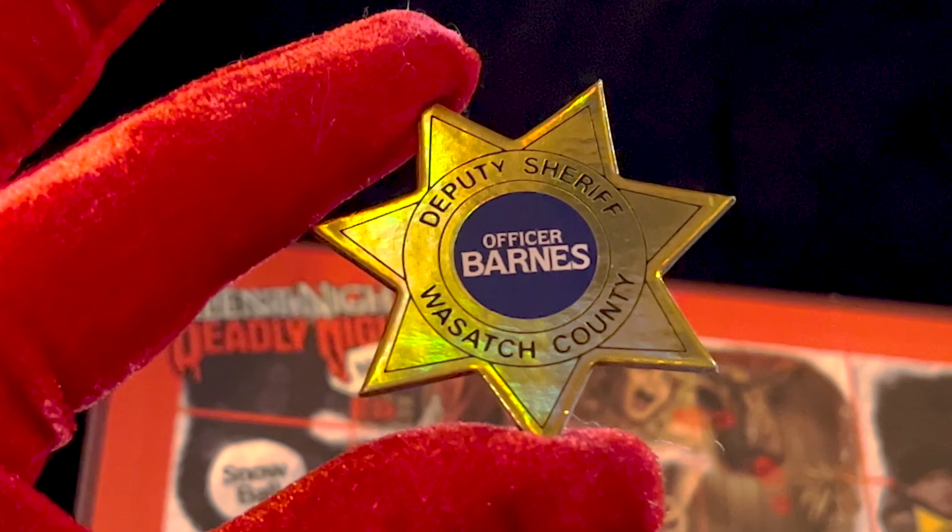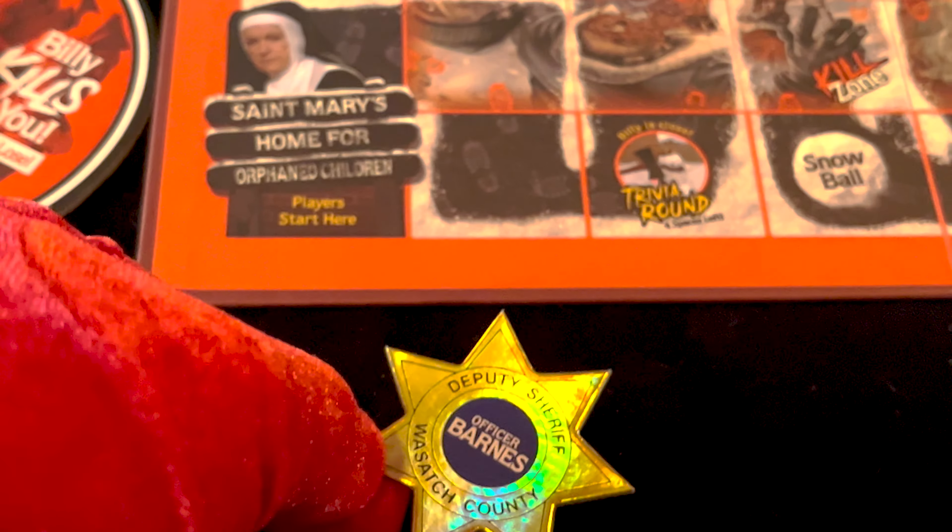There's only one save badge in the game, so try to be the person that gets it. It's a security measure — it will protect you if Billy tries to kill you on your turn. If Billy kills you, and that means the kill spinner shows Billy kills you, if you have the badge you can block the kill, return the save badge to the side of the board, and live again for another chance to kill Billy. You can only have one weapon at any given time and three snowballs at any given time. There's one less weapon than the number of players playing.